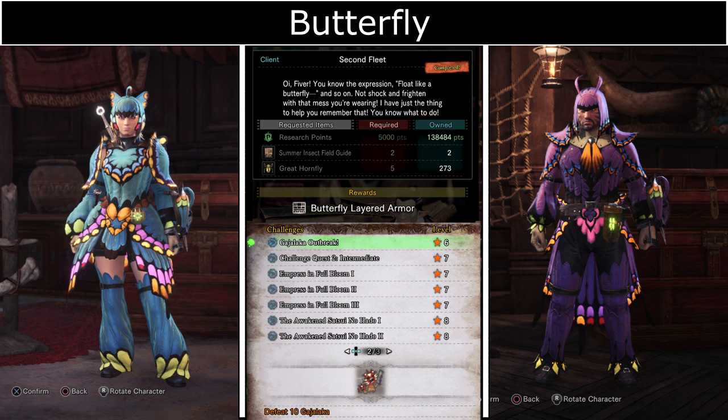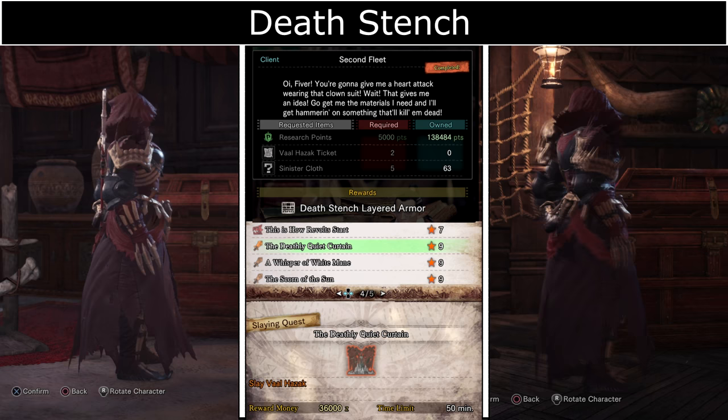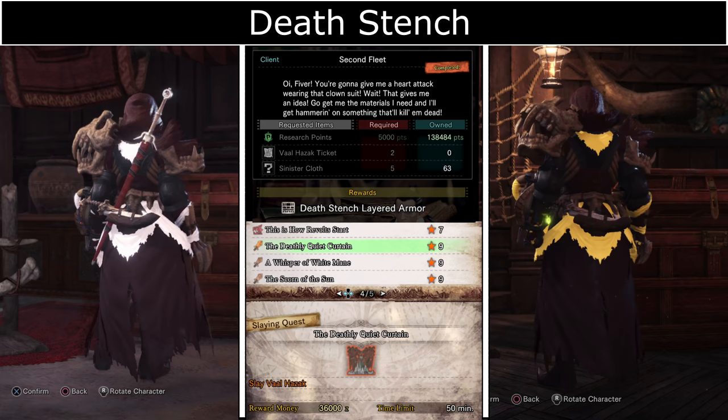Deathstiched Armor requires Val Hazak tickets from Arch-Tempered Val Hazak in the event quest The Deathly Quiet Curtain. You can get Sinister Cloths as a reward from the Tailraider Safaris.